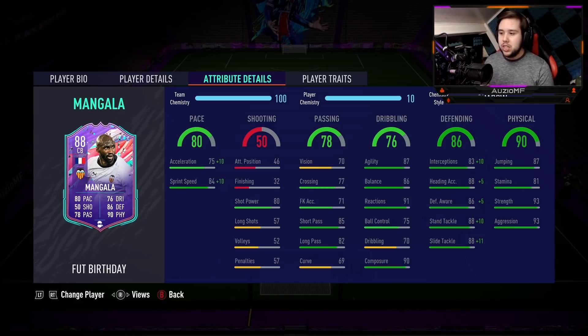Now this is something I was impressed about — 87 agility. He's got 86 balance, 91 reaction, 75 ball control, 70 dribbling with a 90 composure as well. For me personally, I don't like to see ball control very low, because usually when a player's ball control is very low and they go in for an interception, the ball just straight up bounces off them and goes back to my opponent. But we are going to see what happens when it comes down to Mangala today.